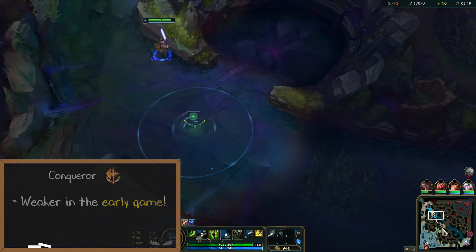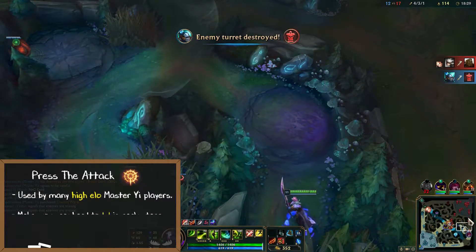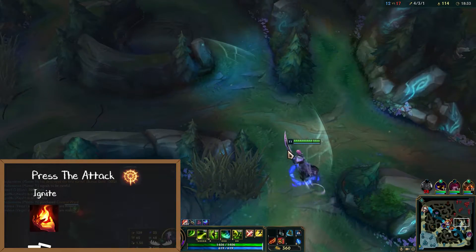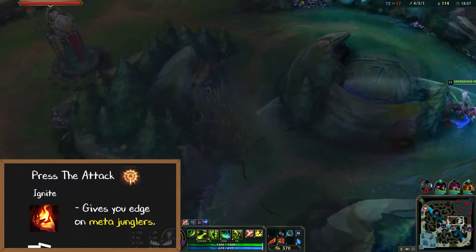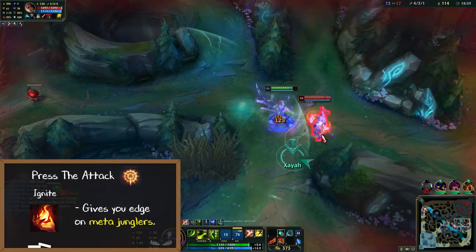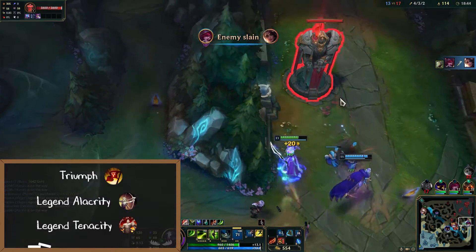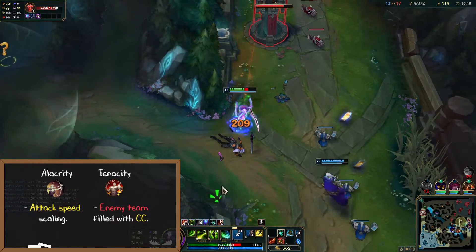Let's talk about Press the Attack. This is a rune used by many high elo Master Yi players since it makes you very hard to 1v1 in the early game. Press the Attack in combination with Ignite is something that allows you to get the edge on a lot of the meta junglers. To close out your rune page in the Precision tree, you'll pretty much always take Triumph secondary alongside either Legend Alacrity or Tenacity — Alacrity for attack speed scaling and Tenacity if the enemy team is filled with CC.